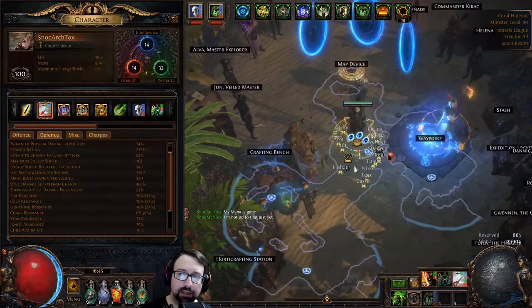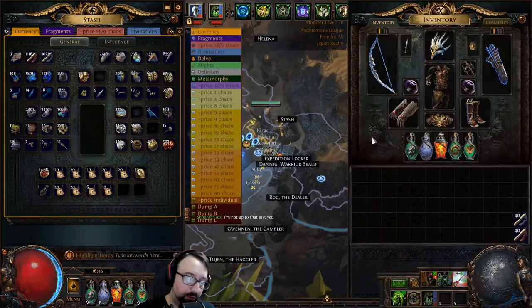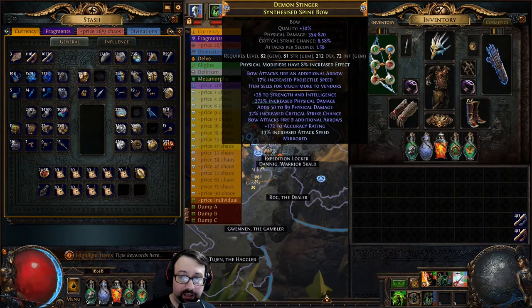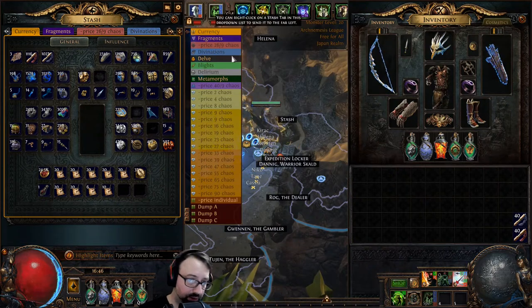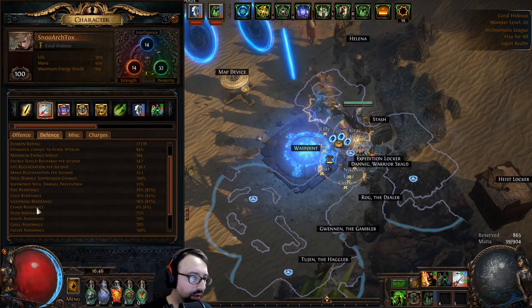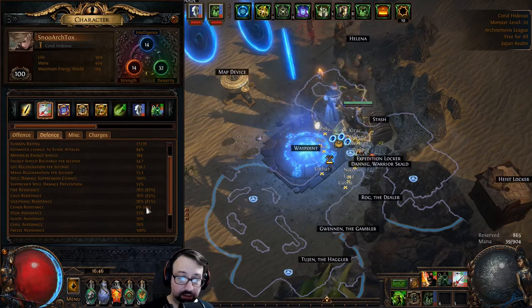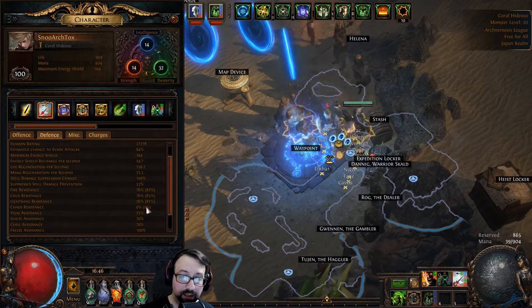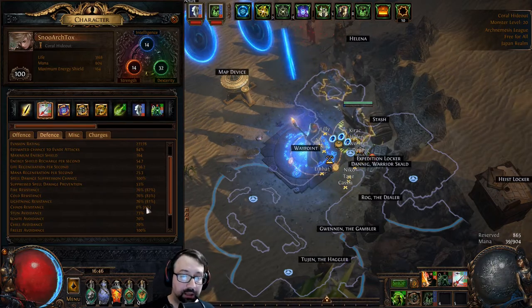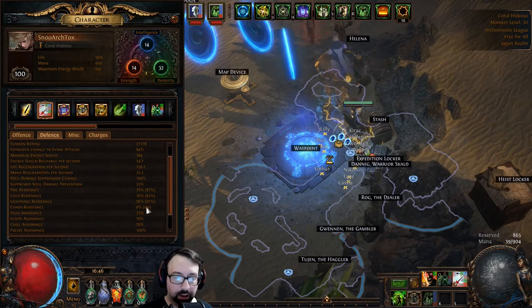With the mastery I'm getting basically 220% regen while moving, which makes desecrate and burning ground maps no big deal at all, unless they also have no regeneration. I've made some major sacrifices to achieve these numbers. One big sacrifice: chaos resistance zero. I have zero percent chaos resistance. Other content creators say never have zero chaos resistance, but for me the speed and consistency — always shooting, always leeching, getting regen from the stone golem — means it's not a big deal.